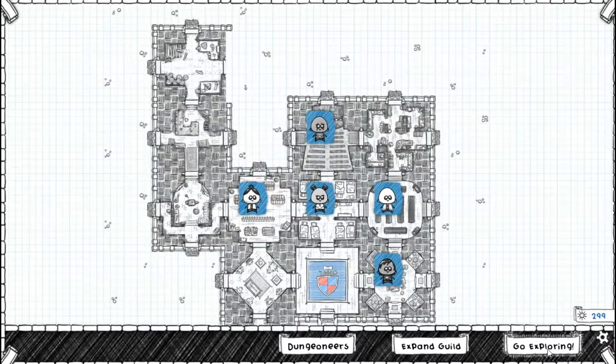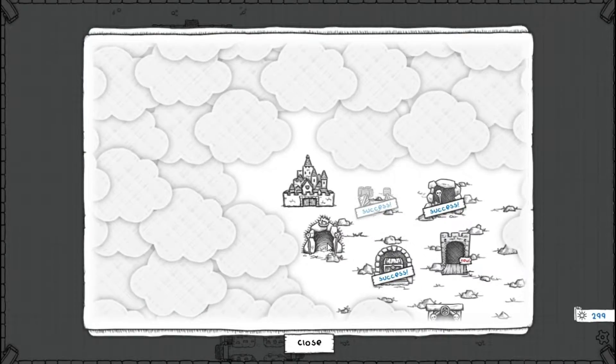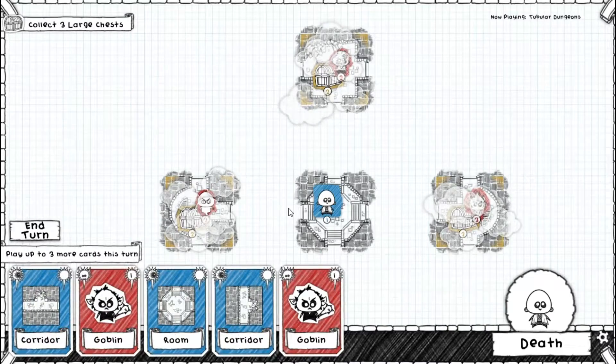299 gold — we're getting up there. I need 500 so I'm about 200 off roughly. Quest 2: Scorching Spoils — loot all of Ambrose's treasure. We're gonna stick with Death. It was pretty rough but as long as I play it decently well and get good luck with my cards it should be okay.